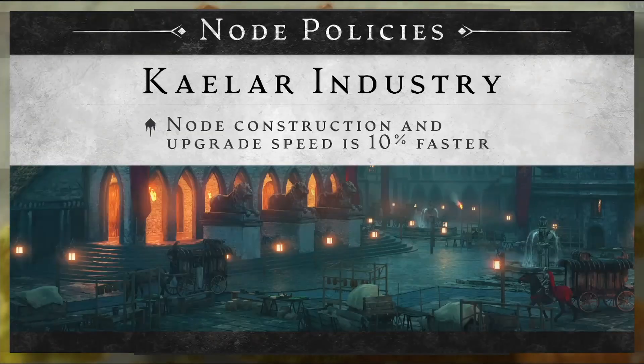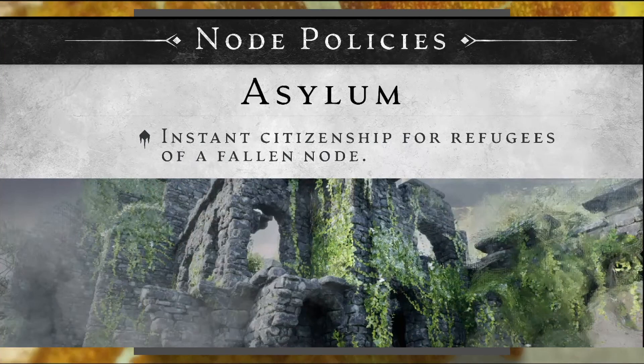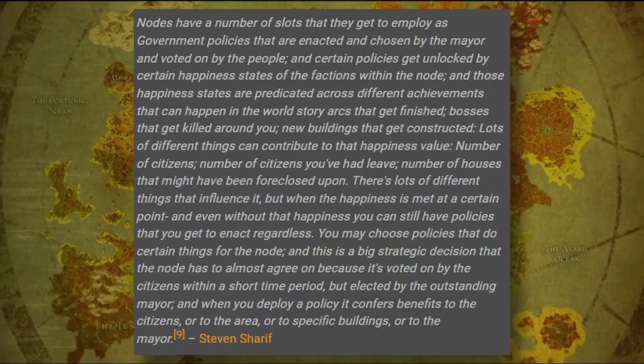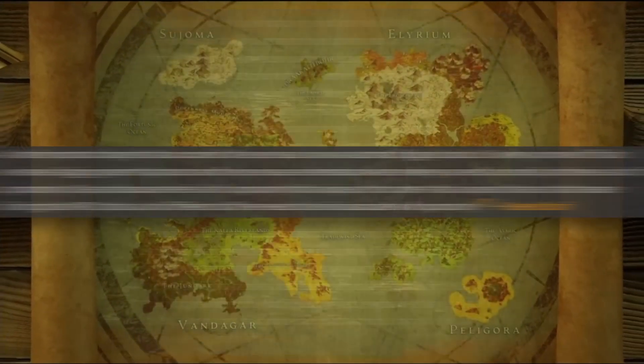Lots of different things contribute to happiness value: number of citizens, citizens who've left, houses foreclosed upon. When happiness reaches a certain point — and even without it — you can still have policies you can enact regardless. Policies do certain things for the node, and it's a big strategic decision voted on by citizens within a short time period and elected by the mayor. When you deploy a policy, it confers benefits to citizens, the area, specific buildings, or the mayor.